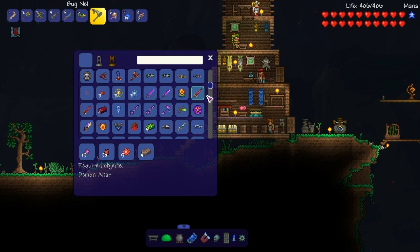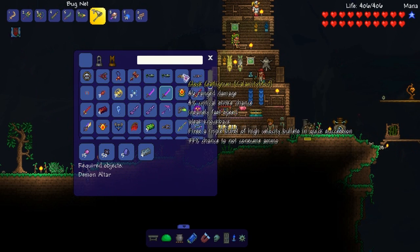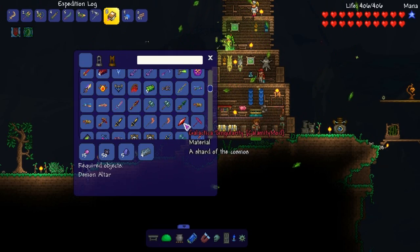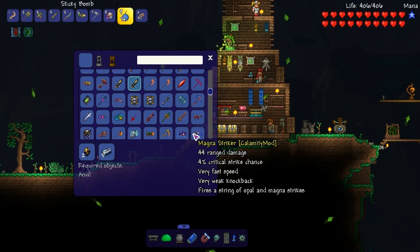Corrupted crusher — here's some things we can make. Can I make this? I don't think we have blighted gel. I don't know when blighted gel spawns in — is it after I kill Skeletron? We'll see.